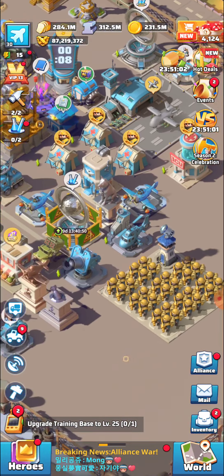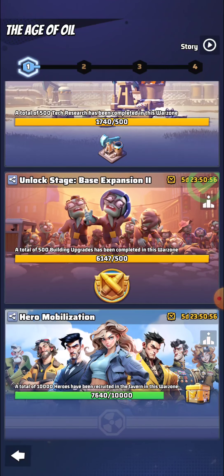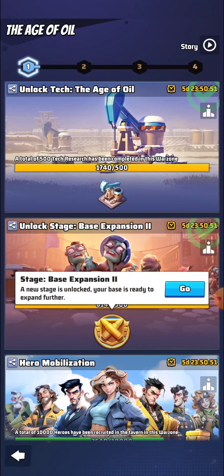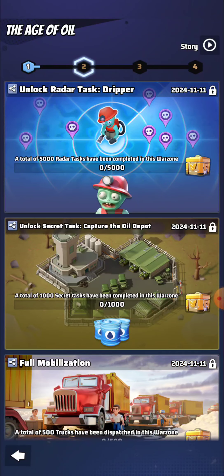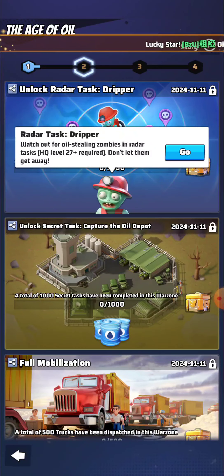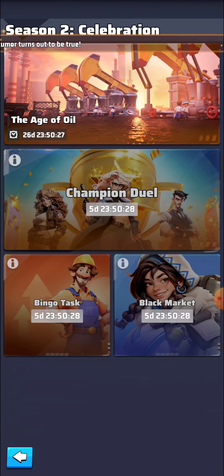Hey guys, what's up! I am Brobs from server 220. Today in this new video we will be discussing about the Season 2 celebration event. This event is going to let you send your technologies, and we have new stages for the phase expansion. You can capture oil, and a food secret task will be added. Watch out for the oil-stealing zombies in radar tasks.